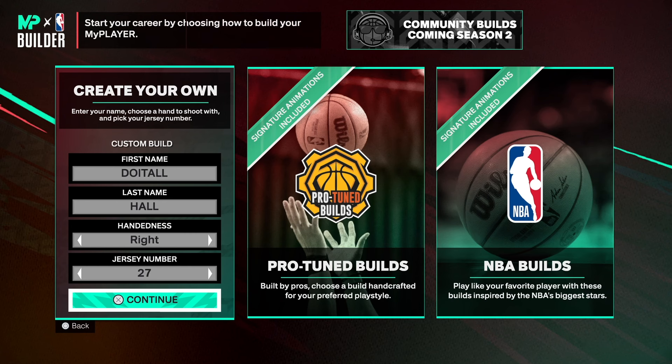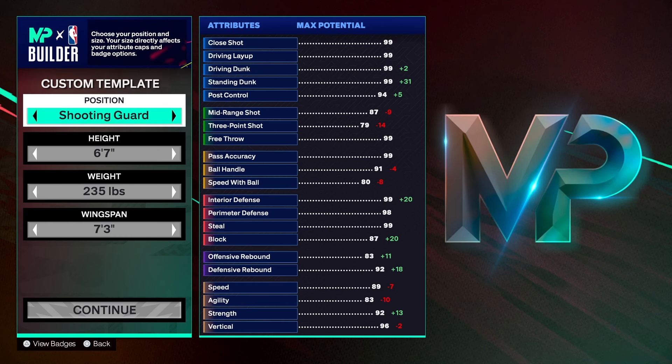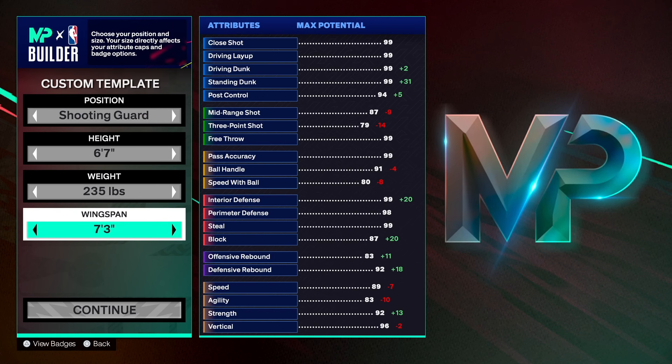Choose the hand of your choice and the jersey number of your choice. We're going with the shooting guard position. I was going to go 6'8" but I got a little bit more at 6'7", and at 6'6" I can't get gold rebound chase. I wanted more shot blocking, so that's why I went 6'7". At 6'6" my shot blocking is going to go to an 80, but I wanted a little bit more. So we went 6'7", 235 on the weight.